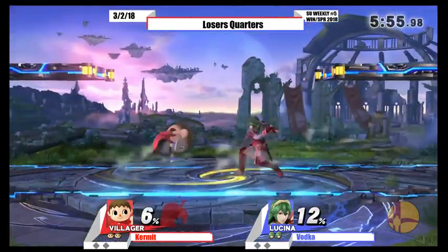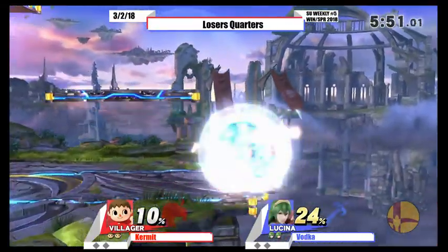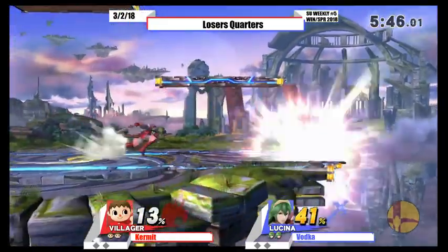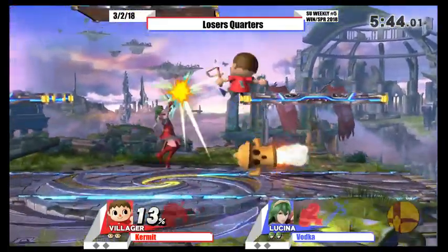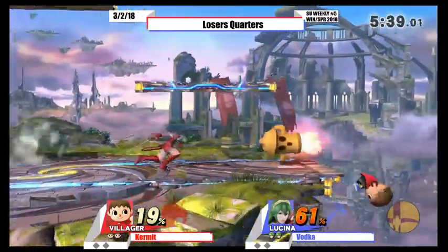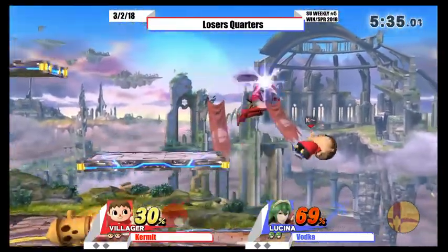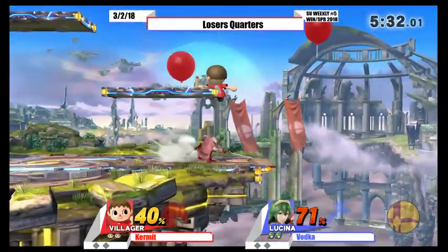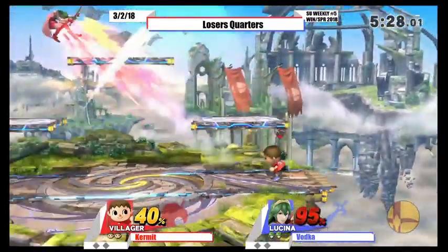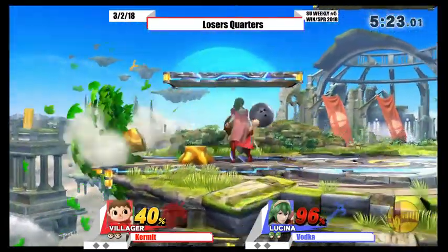Oh, interesting. This might be a better pick because you could wall out Villager — his fairs keep him in the air with up airs. Yeah, not let him get back to stage. And Battlefield — I would say a good counter-pick against Villager. Villager doesn't have flat ground to just hit you with slingshot all day.